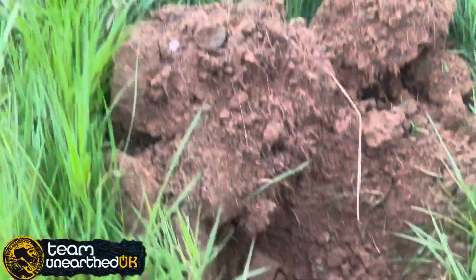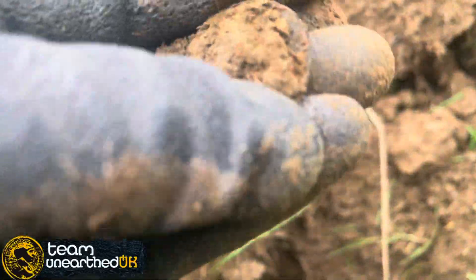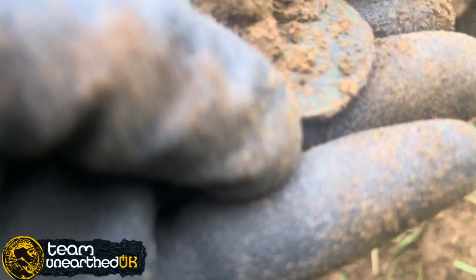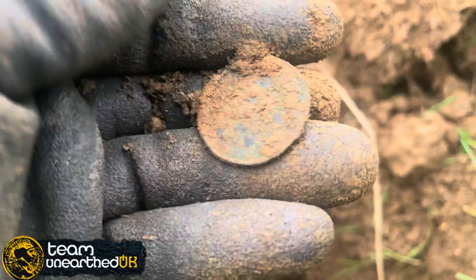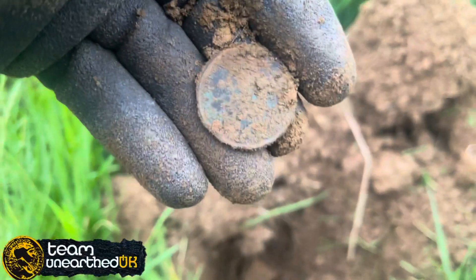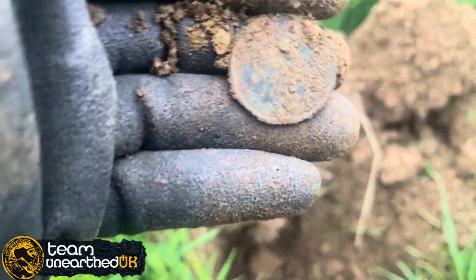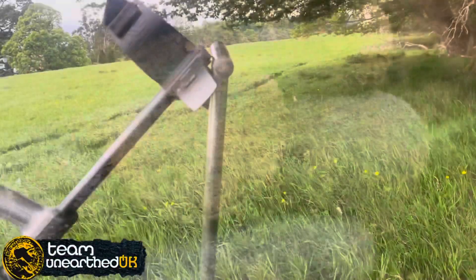First target for today — I can see it's a coin, looking like penny size. It's milled, as opposed to the one I found yesterday which was hammered. I think I'll be able to see who that is once I've cleaned it up a little bit — I'll do that at home. A little penny, all right, on we go.